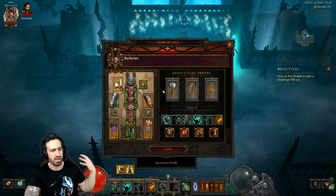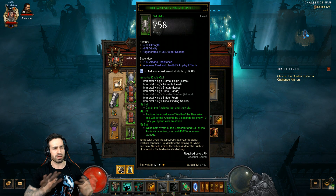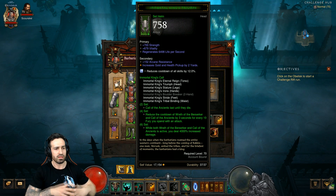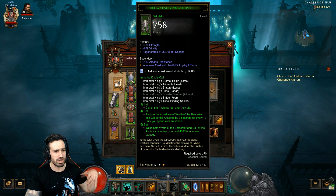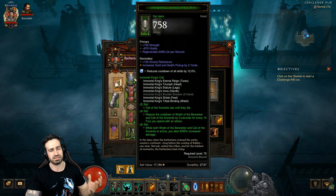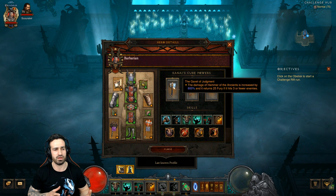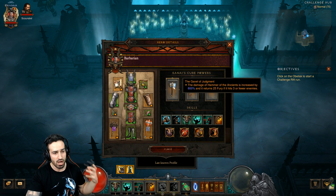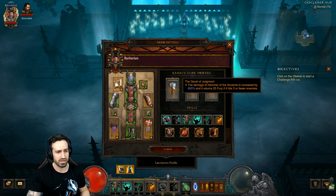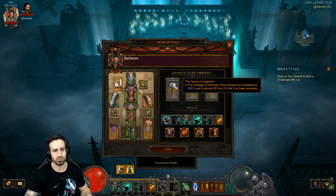It is a Barbarian Hammer of the Ancients build with the full Immortal Kings set. I'm not going to go through all the gear and stats - we're just going to get straight into the mechanics. The most important item for a Hammer of the Ancients build is the Gavel of Judgment: damage from Hammer of the Ancients is increased by 800%, and it returns 25 fury if it hits three or fewer enemies.